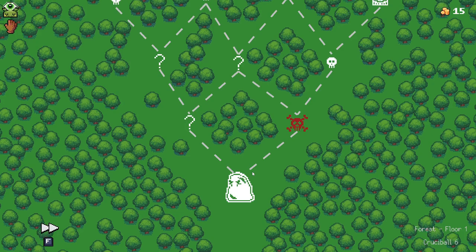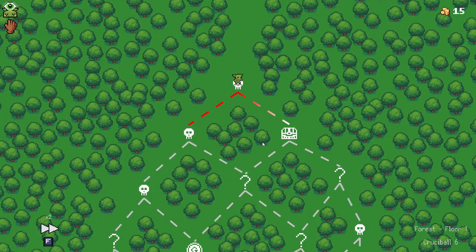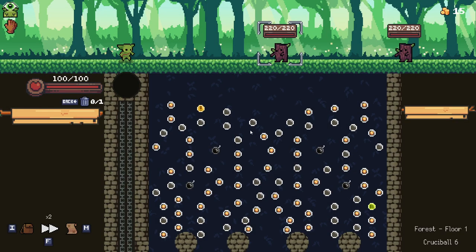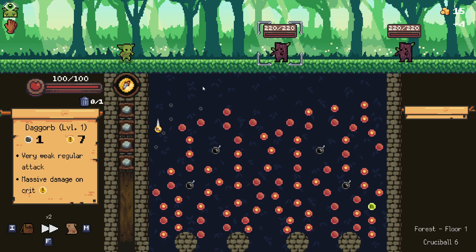Let's go with the reduced self-damage by 50%, because maybe we can make a build work with some more self-damage items. I never really take self-damage items, and some of them are pretty darn good. So maybe we can get a bit more out of it if we do that.